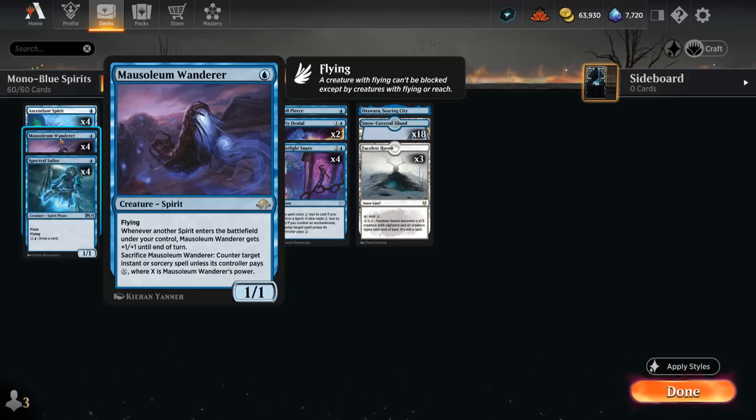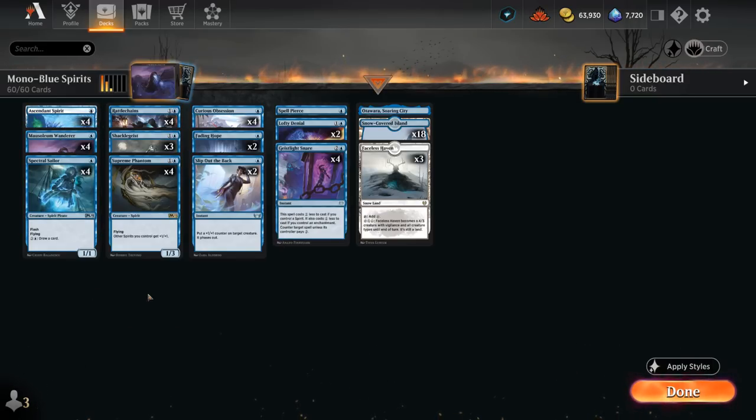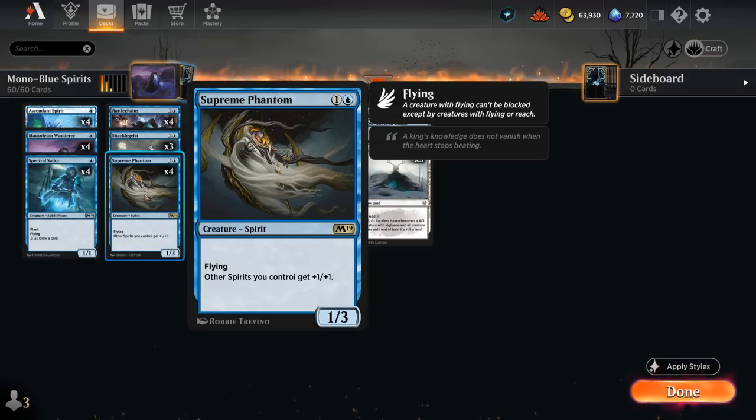We can also sacrifice Mausoleum Wanderer to counter target instant or sorcery spell unless its controller pays X, where X is the Mausoleum Wanderer's power. We can easily increase its power by flashing in various spirits, or if we control a Supreme Phantom — the 1/3 Lord with flying giving other spirits we control +1/+1 — so having access to a 2-mana Lord in this archetype is a very big deal.